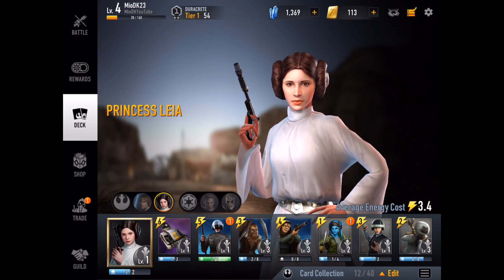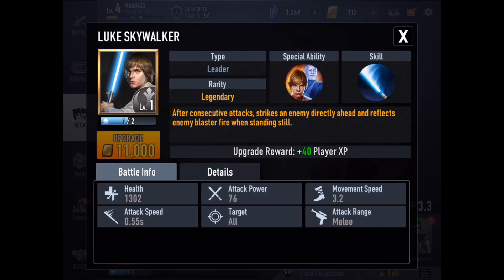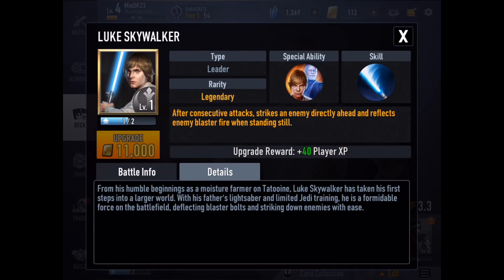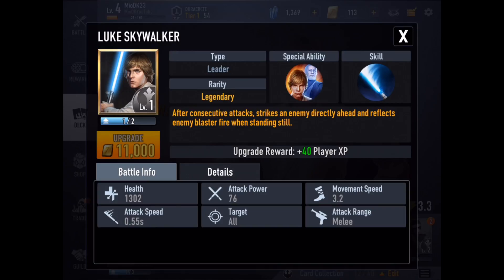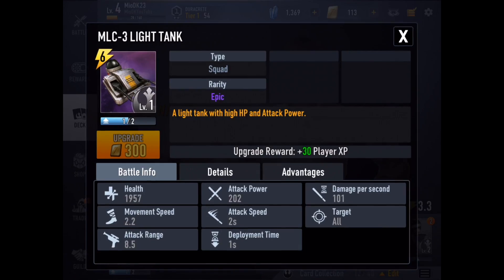Now we're at the third tab which is the deck. You can see the legendary heroes at the top, and at the bottom you have your leader, which is Luke Skywalker. If you go into the team details, he has 1,302 health, plus attack, movement and all that. His specialty says: after constructive attacks, strikes an enemy directly ahead and reflects enemy blaster fire when standing still. The legendary heroes have special abilities.